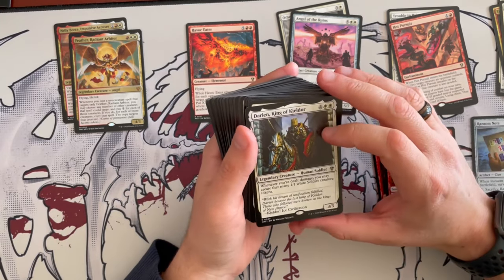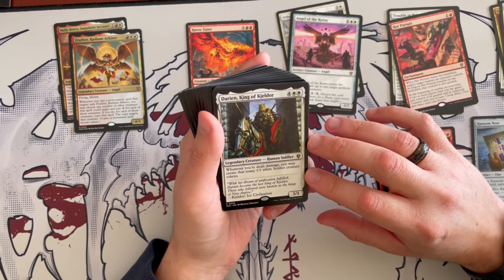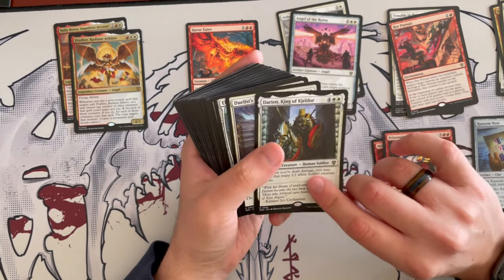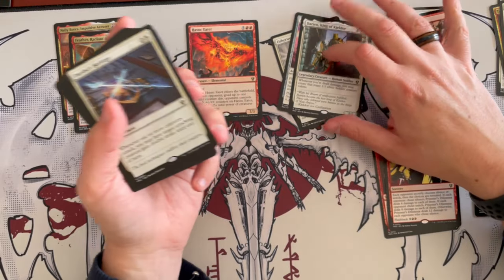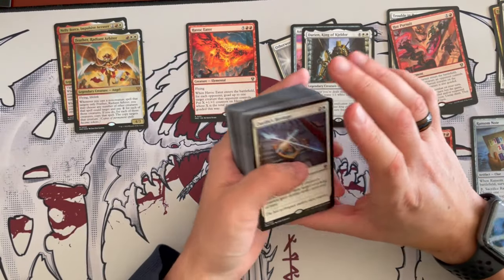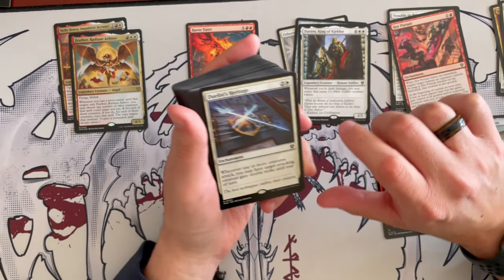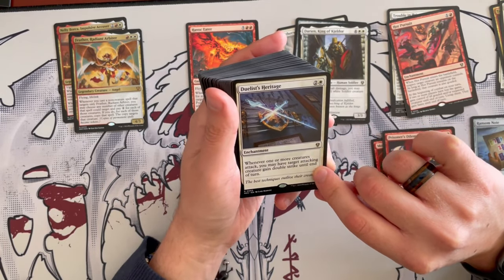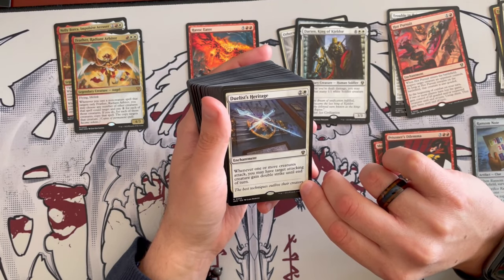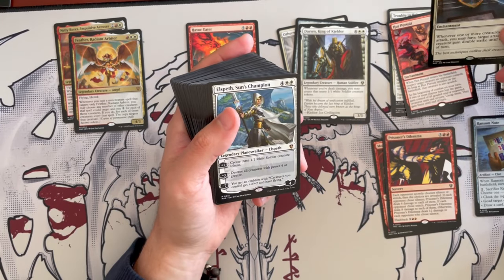Darien, King of Kjeldor is a 3/3 human soldier costing 6. Whenever you're dealt damage, you may create that many 1/1 white soldier creature tokens. Too expensive for what it's trying to do, and we're generating creature tokens which drifts off theme. Boros can create great decks for tokens, but I hope we're not going too much that way. Duelist's Heritage is an enchantment costing 3. Whenever one or more creatures attack, you may have a target attacking creature gain double strike until end of turn — quite annoying for sure.